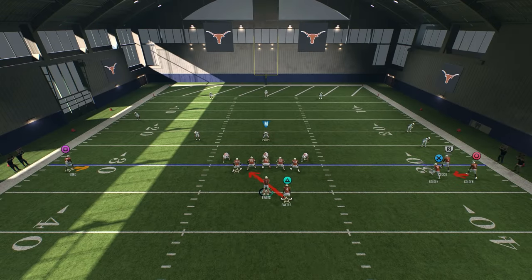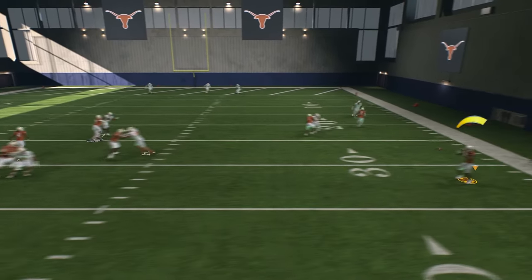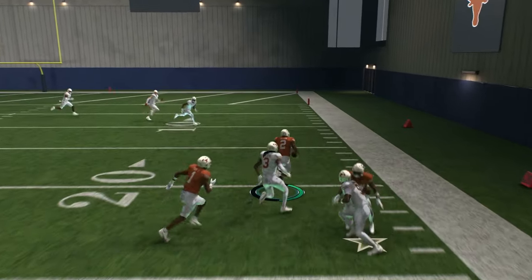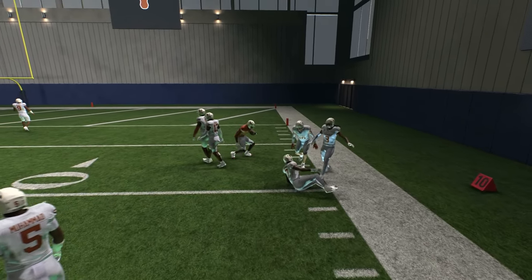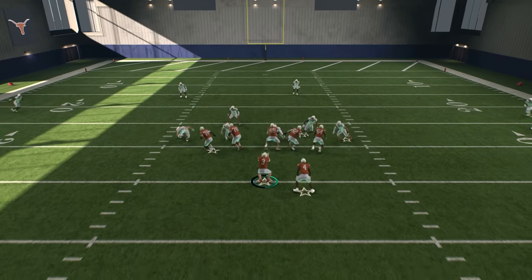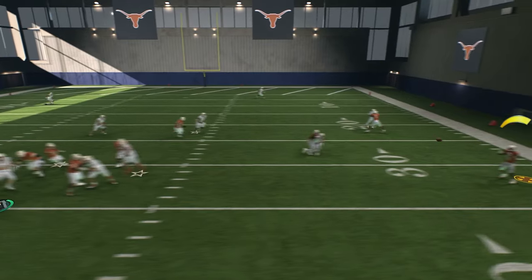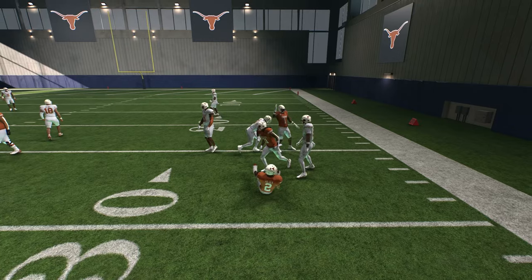Three very deep safeties — they're playing prevent. That's perfectly fine, we'll throw the RPO. They won't do that in a real game unless it's like victory formation. I've got a linebacker walking down — check, check — we're gonna throw the RPO because the trips bunch side only has two guys over there. Ride the fake, throw the screen — get upfield!